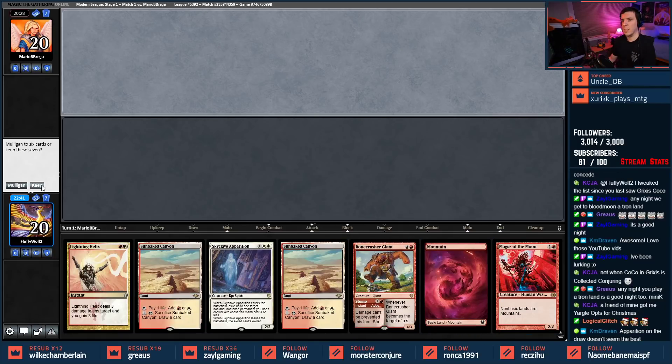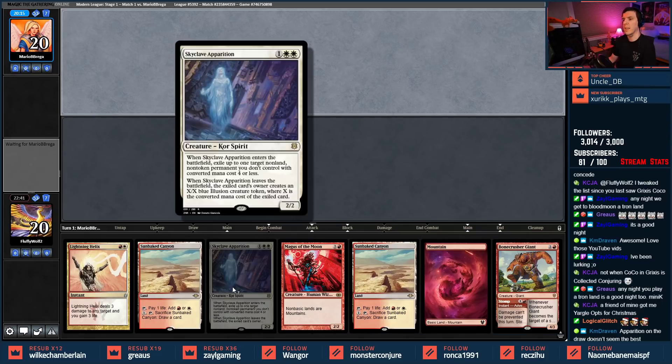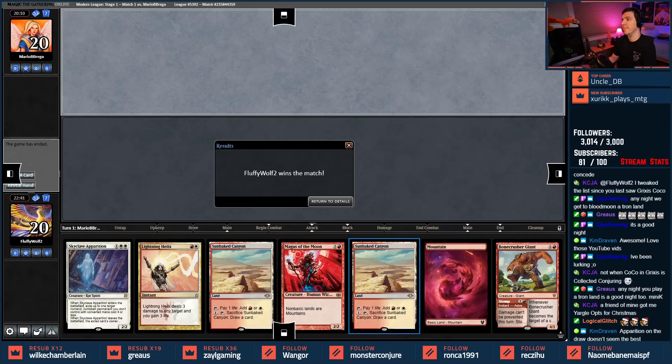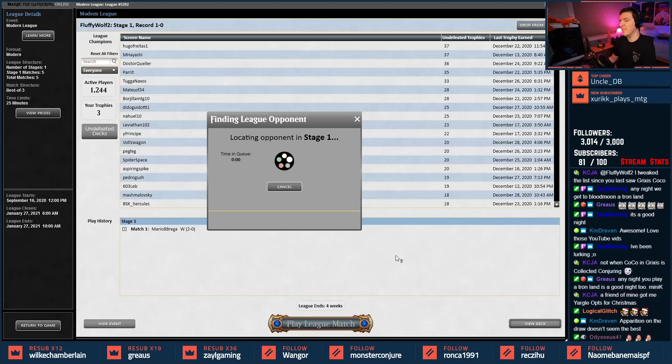We have Magus again — guess we keep this, good luck. Hopefully they don't have Tron. Operation on the draw doesn't seem the best. My opponent mulliganed to four again — we want three-drops. My opponent mulliganed to two cards and conceded. Good match. We won! Apparitions not too slow — 2-0 Stone Spaghetti, let's get to match two.